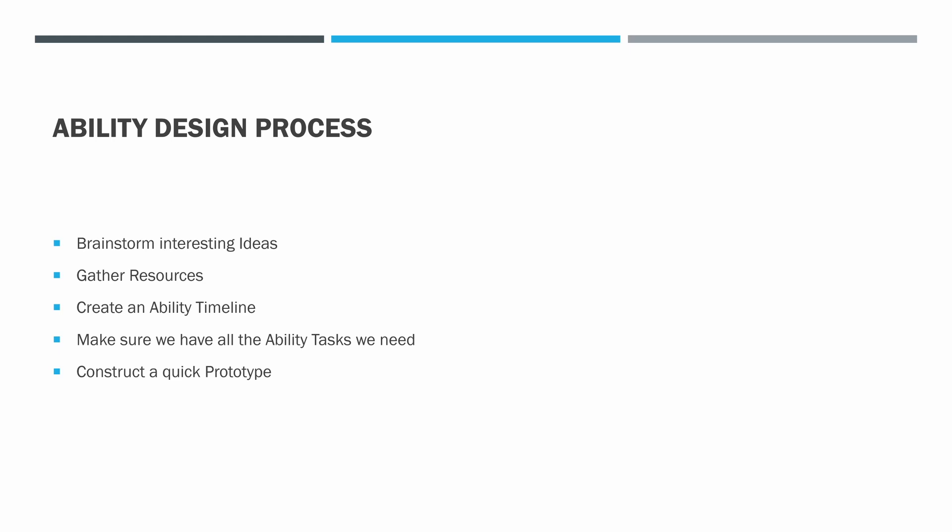The next step is to construct a quick prototype — it doesn't have to be fully working. What we're trying to do is decide the feasibility of our design and see whether this was a bad idea or a route we want to continue on, or if we need to go back to the drawing board. In next week's video we'll start constructing that prototype to make sure our design is solid.